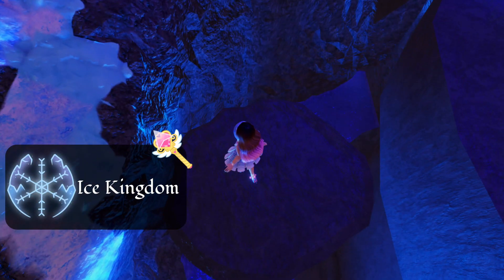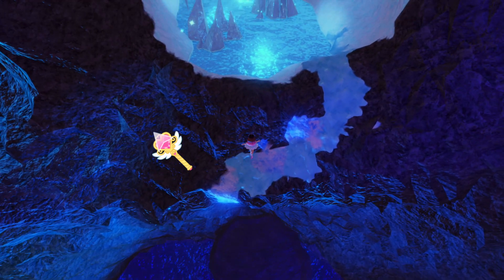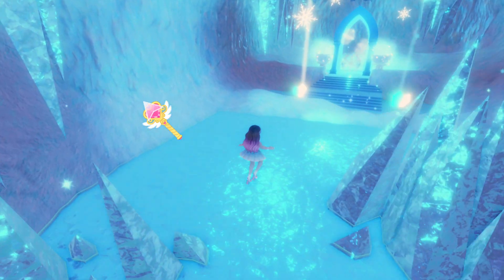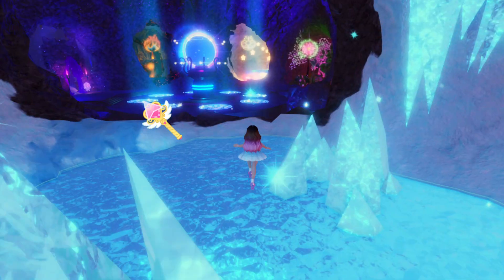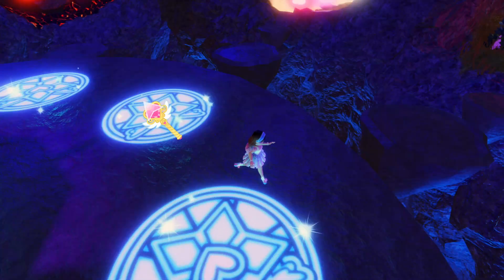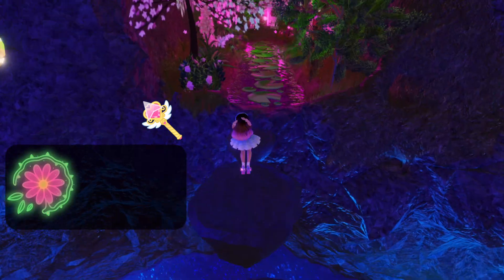I'm going into the ice one first. I wonder what happens if you fall off here into the water — like, what if there's a chest in that water over there? So this is like an ice rink. This one reminds me of the winter update, probably because it's the ice power. Oh no, I fell — okay, it just lets you respawn, that's good.